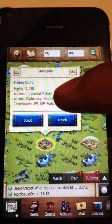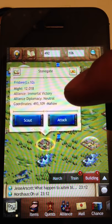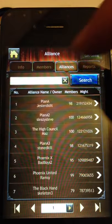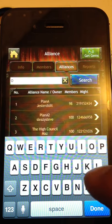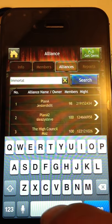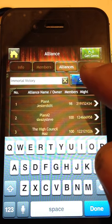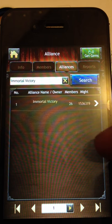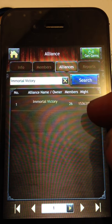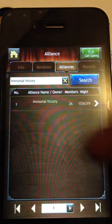You want to know whether you can attack them, so let's check them out. Immortal Victory — please remember where the caps are on people's alliance names and how to spell it. You're going to go to your alliance tab, choose alliances, type in their name, and press search. What this is going to do is tell you the name of their alliance and make sure that it's right, how many members they have, and how much might that alliance has. The number one over here does not mean that they're the number one alliance — it only means that it brought up one search result for what you queried.